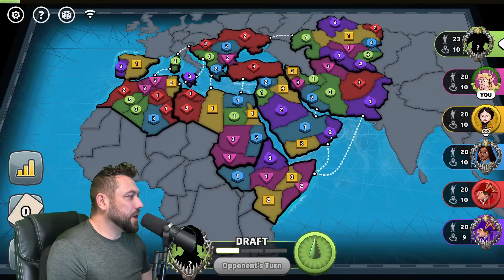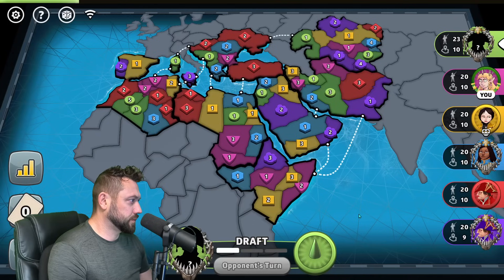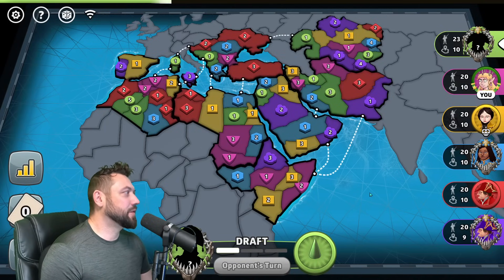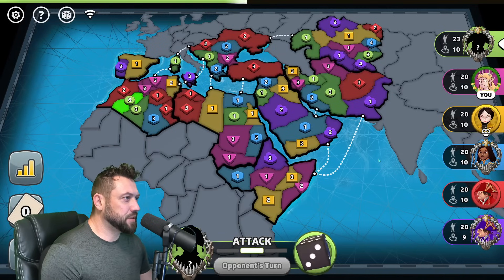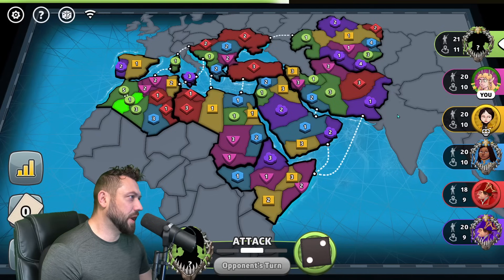We are taking our second look at Ottoman Empire on World on Progressive. The first look didn't go so well. This is the final map from the Advanced Map Pack 2, an embellishment on the Ottoman symbol, which I really enjoy. I'm in the second seat playing magenta; green wants top right or top left.